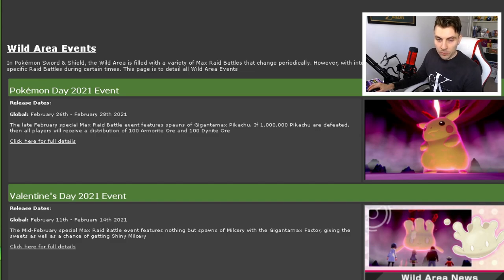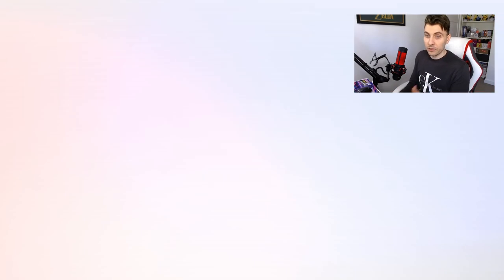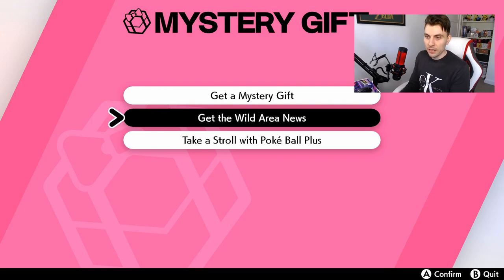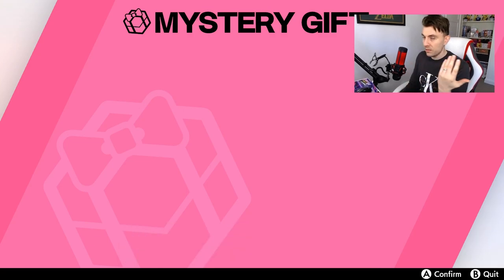Let's hop over into the game and I'll show you how to get it. Once you've got a red beam active — though you don't necessarily need the beam active — you want to hop over into your menu screen, get Wild Area News, and this will connect you to the internet, update your news, and you'll be able to then have these new red dens spawning in the wild.